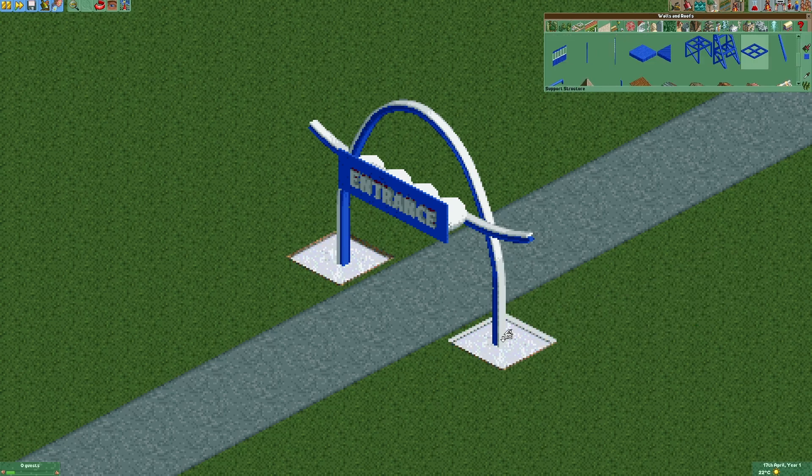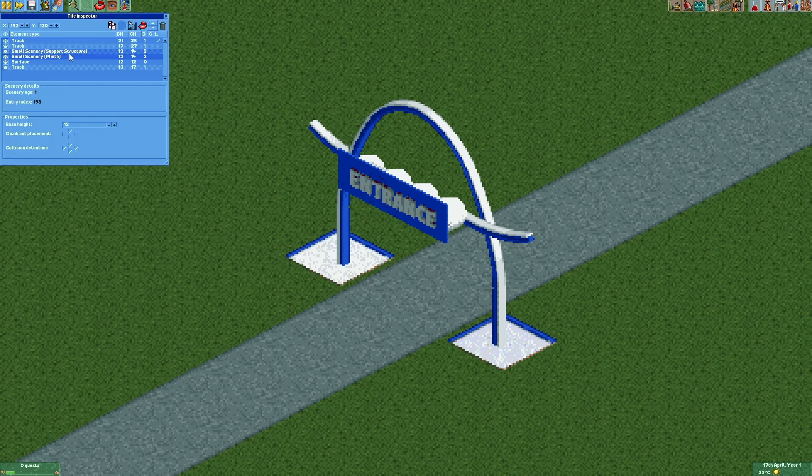Now we're gonna add a support structure. We're gonna fix the order of the base block and the support structure using the tile inspector.